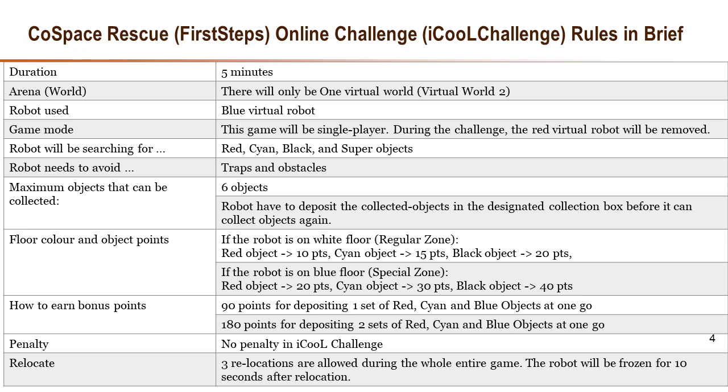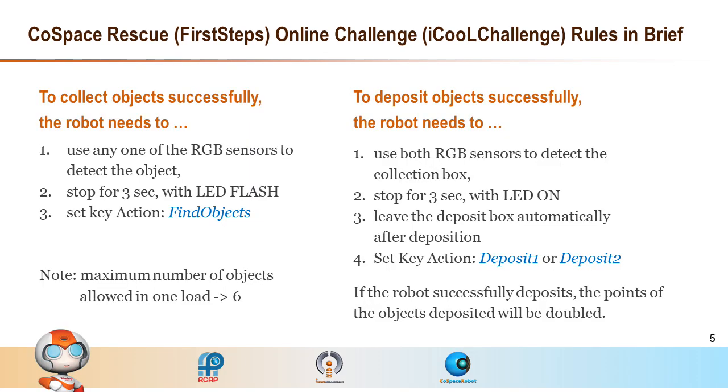During the whole entire game, 3 relocations are allowed. The robot will be frozen for 10 seconds after each relocation. To successfully collect objects, the robot needs to use any one of the RGB sensors to detect the object.